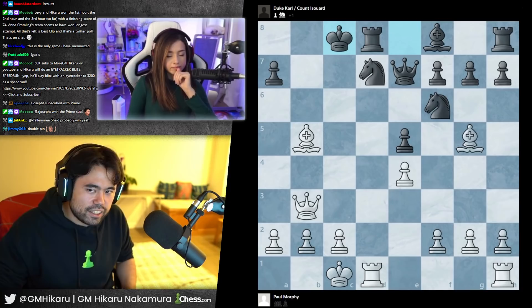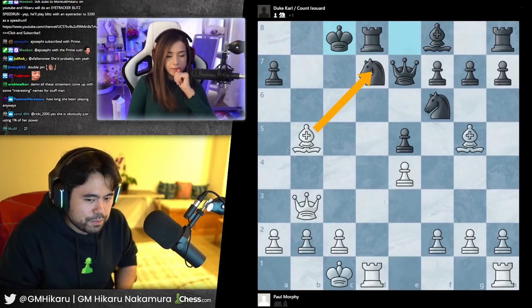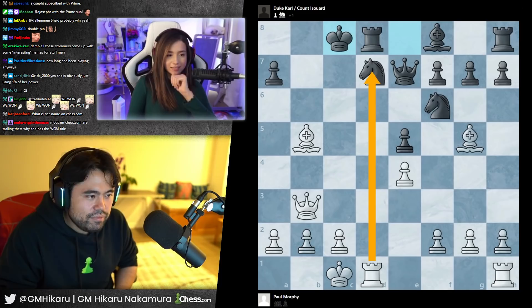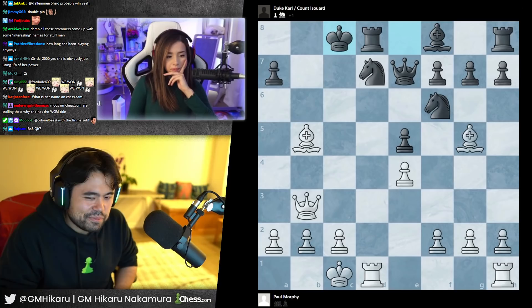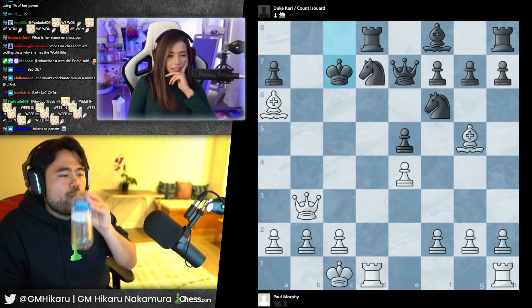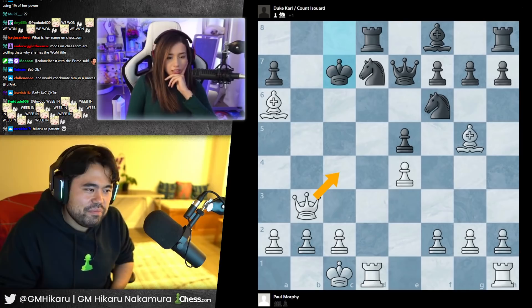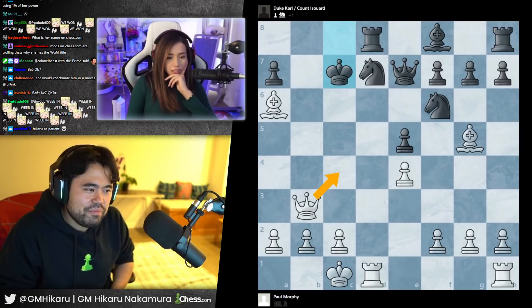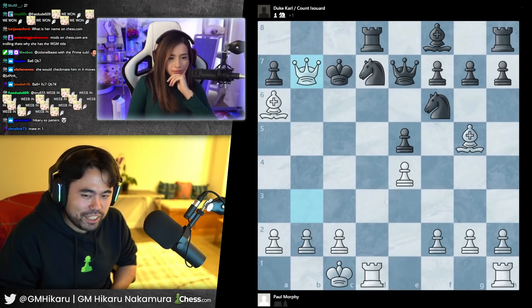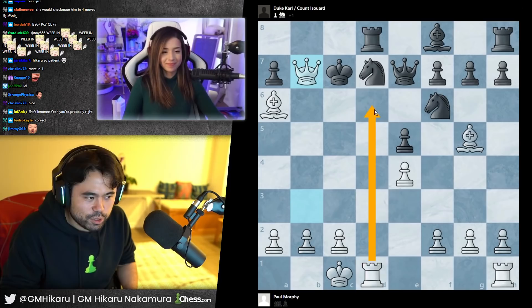Try to make some checks here and attack the king. I see this check — are there any other checks? This is actually the correct move. Now I move my king up because that's the least defended square — if I do this I'm protected, but actually this is better because then I'm in his face. That's the end of the game — the king can't go here since your rook covers that square. This is just a checking move — it's a checkmate.